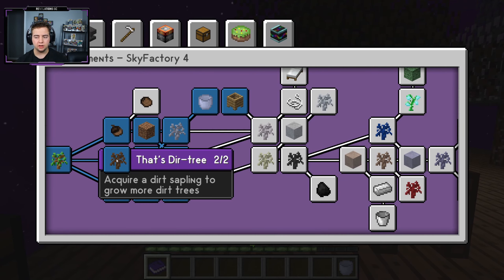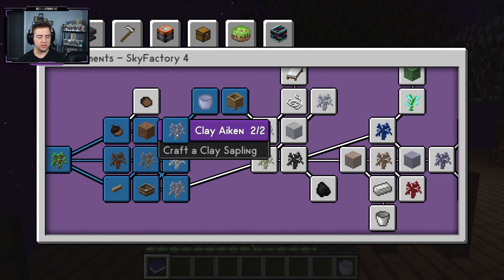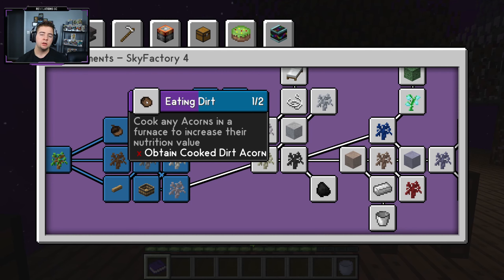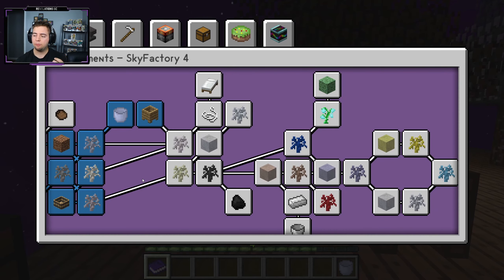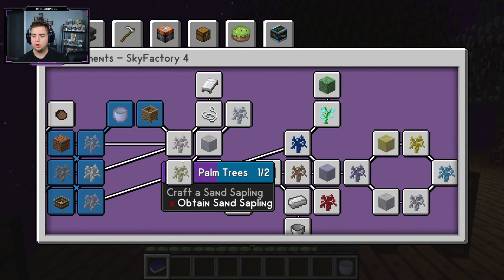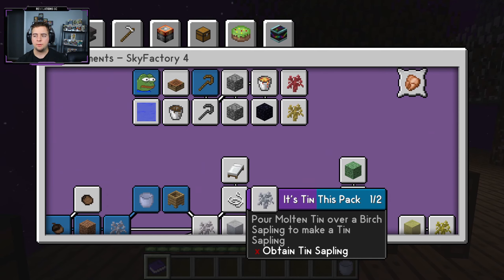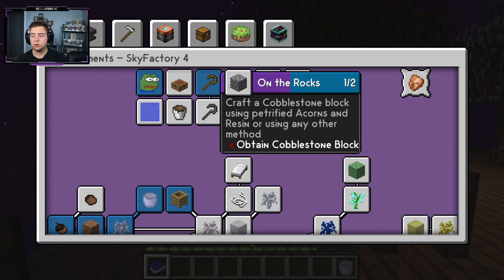If you look in our book, we've completed the first section except for eating dirt, which we can't do because we don't have the required materials to make a furnace — which means we can't cook an acorn. Last episode I was thinking we'd build out these trees, but instead I think we're going to focus on things up top rather than things down below.